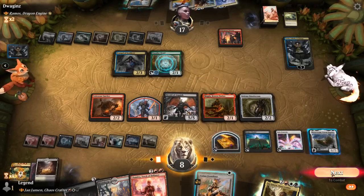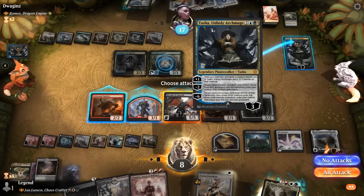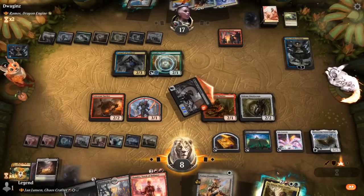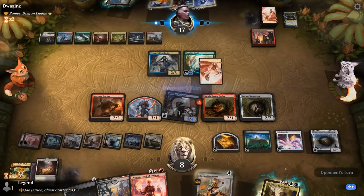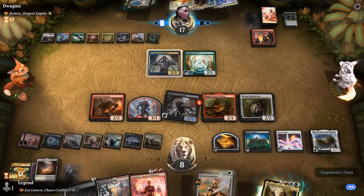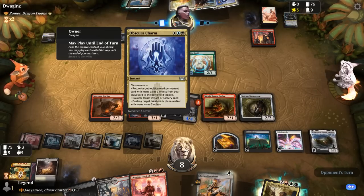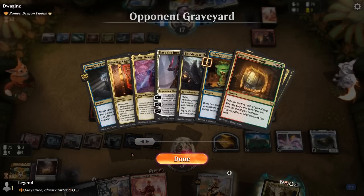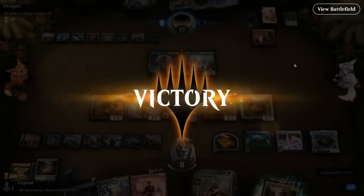Herald attacks Tasha dealing 4 to it. We still have Halo Fountain available to untap Herald if necessary. Opponent runs out Paradise Druid so they don't have to discard. Obscura Charm can return a multicolored permanent with mana value 3 or less — there's not a lot of those. And the opponent explodes after a great turn with Bolas' Citadel, on to the next game.